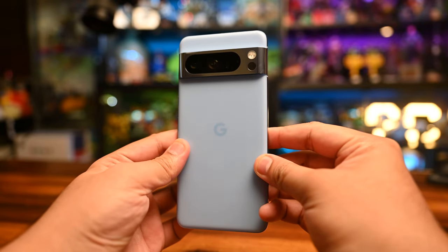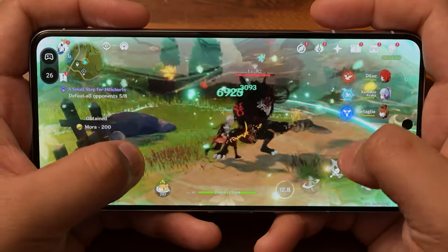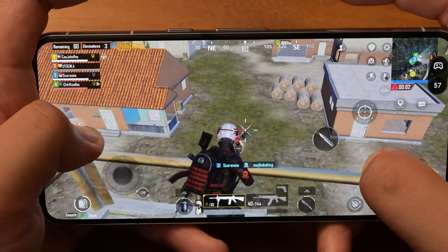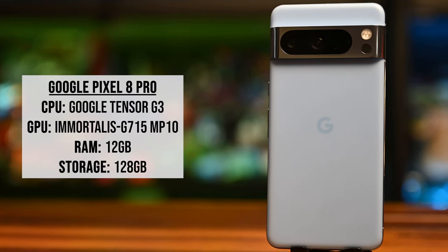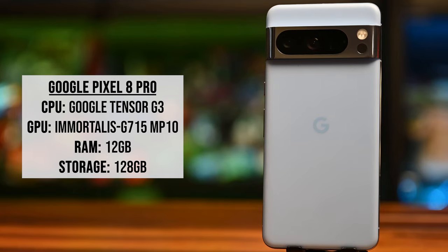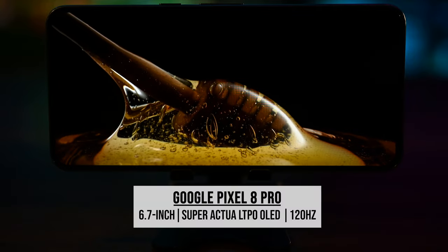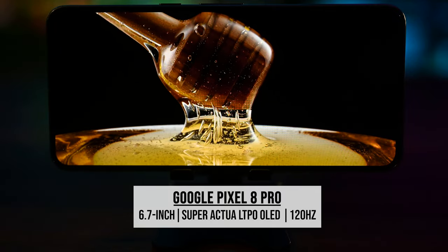For now, all you have to know is that we'll be putting it through our gaming gauntlet of Honkai Star Rail, Genshin Impact, Call of Duty Mobile — which we'll be playing with this spiffy backbone controller — and of course PUBG Mobile. Performance-wise, the Pixel 8 Pro is running the Google Tensor G3 chip. Its GPU, which is a refreshing change, is the Immortalis G15 MP10. We have 12GB of RAM and 128GB of storage. The display is a 6.7-inch super actual LTPO OLED screen running at 120Hz.